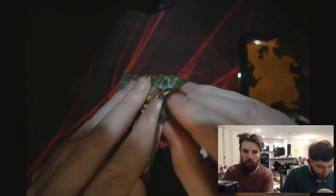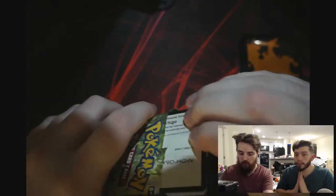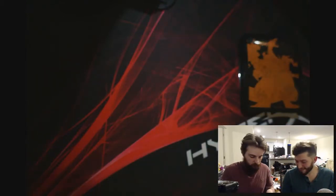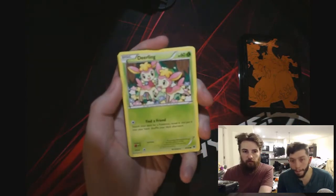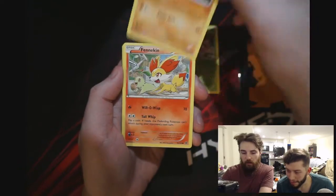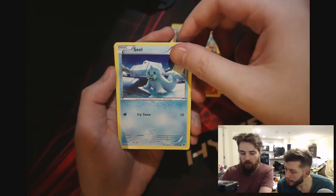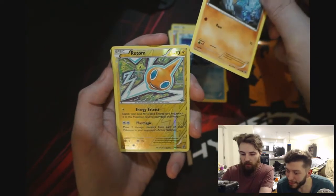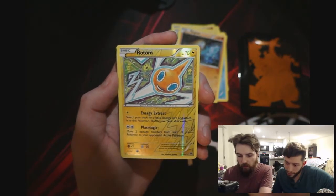Alright, this pack's upside down so I don't want to completely spoil it. Try to make sure people don't see the code. This one has something in it. Alright, we got: Fennekin, Seal — interesting art on that one — Diglett who found a crystal, ooh reverse hollow Rotom Electric. Is that rare? Indeed it is.